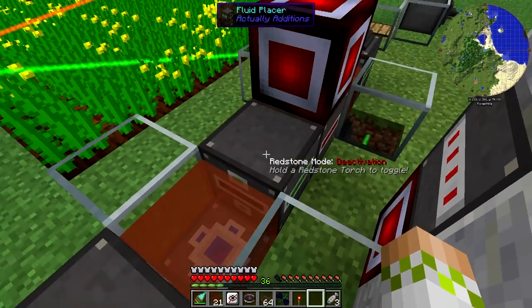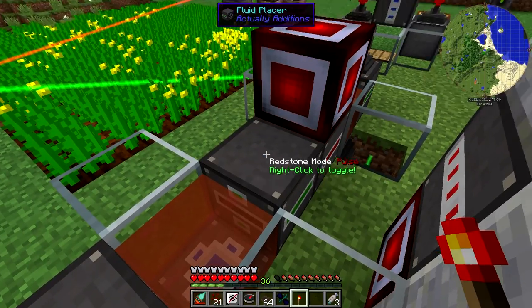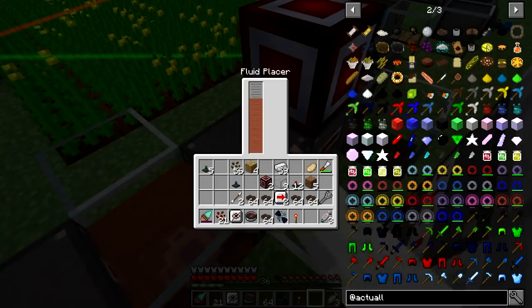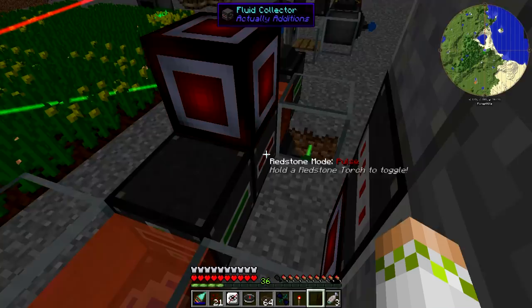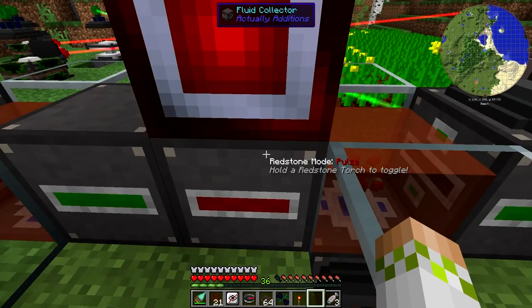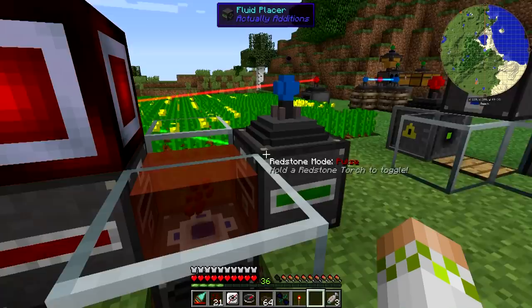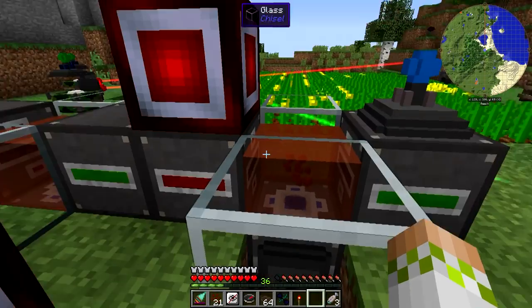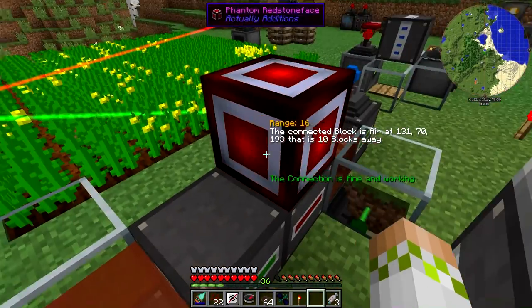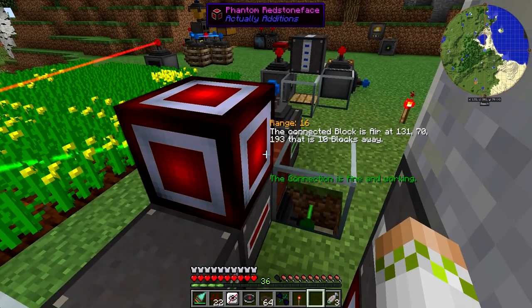And then finally, we're going to place this down — it's going to automatically place that down because it's on deactivation when you first start it. So we want that to be on pulse. And this should automatically fill up now with everything from in here. This will get picked up once this toggles again and just start filling this up again. That actually should help us a little bit with the backup of oil we're currently having because I don't have a good way to store any of this right now. So I just want to verify that that'll eventually get picked up.